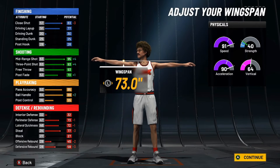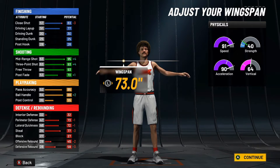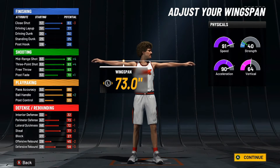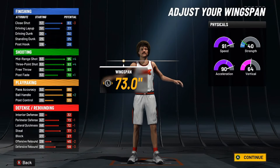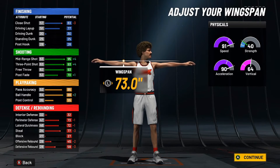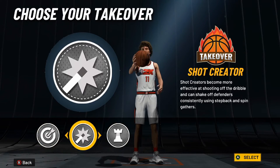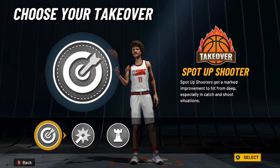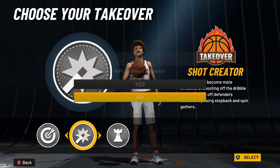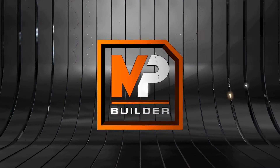For the wingspan we're going all the way down to 73, and if you look at the shooting you get plus for the mid-range, plus for the three-point shot, and plus to the ball handle as well. You will end up with a 90 mid-range and a 99 three-point shot at 99 overall. Moving on over to the takeover — honestly any of these fit the Trey Young style of play — but personally I feel like Shot Creator is the best option.